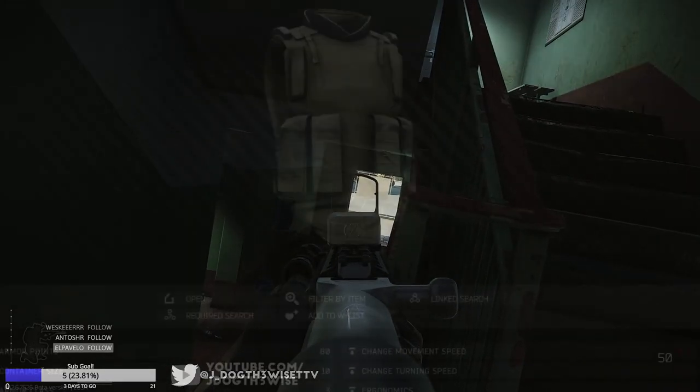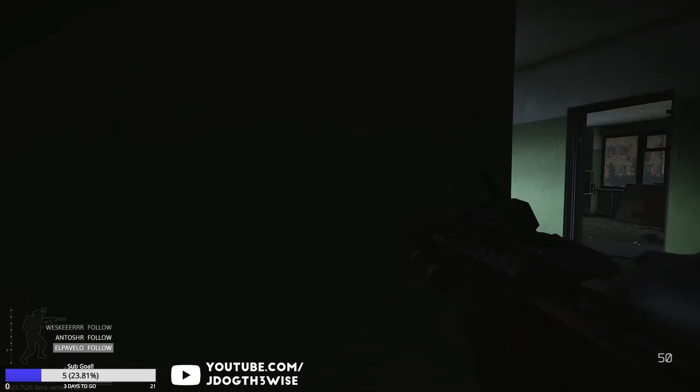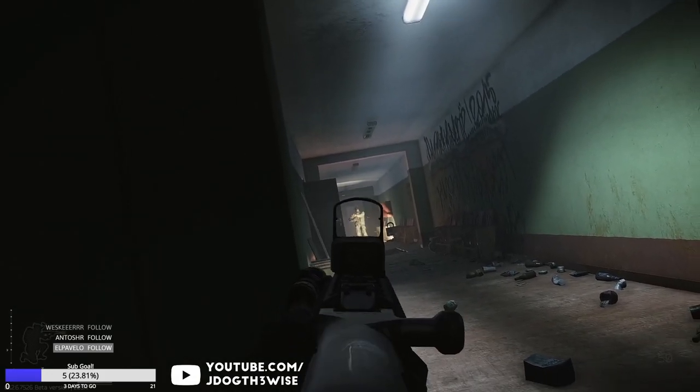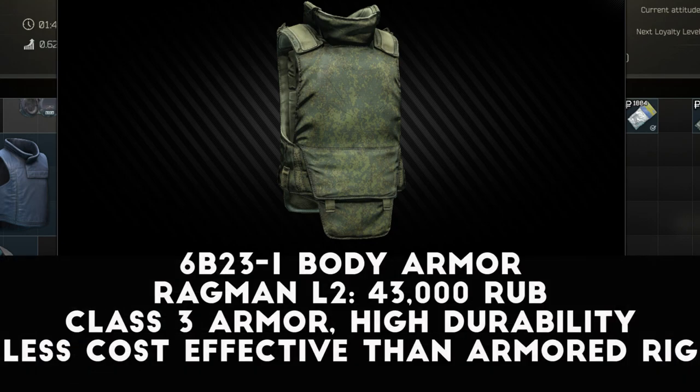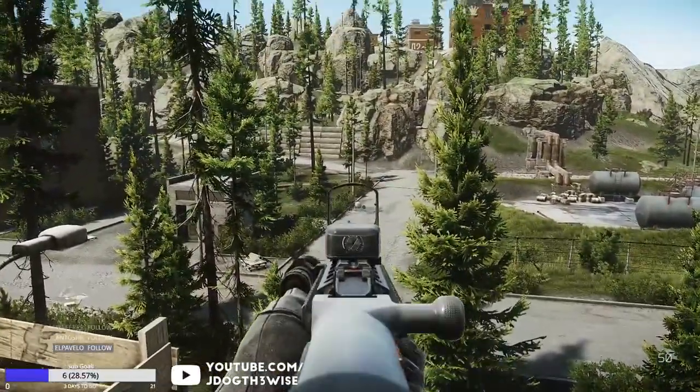Other good choices at Ragman level 2 are the 6B5 armored rig and the 6B23 body armor. The 6B5 rig is only class 3 armor, so it's lower protection than the 6B3, but it has double the durability points, which means it can soak up more damage from low tier ammo before it's broken. The 6B23 body armor is about 43,000 rubles and like the 6B5 rig has better durability than the 6B3, but also a lower armor class. I prefer the 6B3 rig for higher protection, but the 6B23 is a good choice if you want to run a large tactical rig like the Triton or Alpha over your body armor for more looting space.